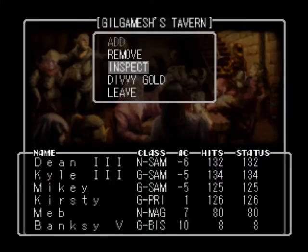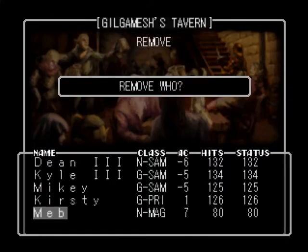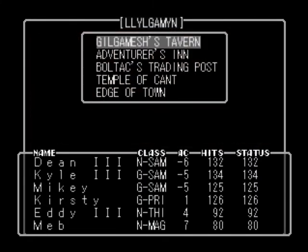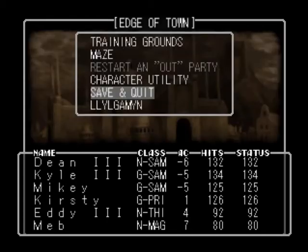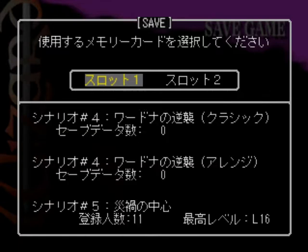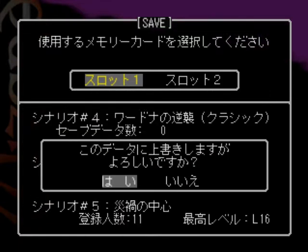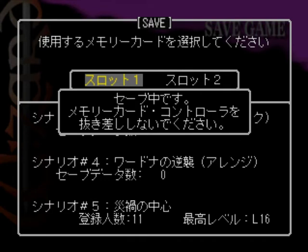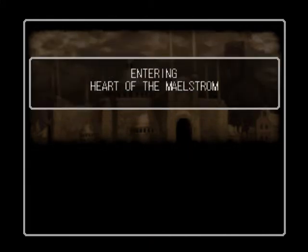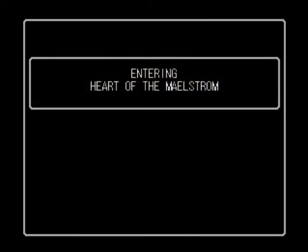So we're now going to remove Banksy and remove Meb, add Eddie, add Meb. Now we're ready. I'm actually going to make a quick save, and also a quick save here, just so we can actually reload back here if something goes awry. And we are off. We are now officially good to go.